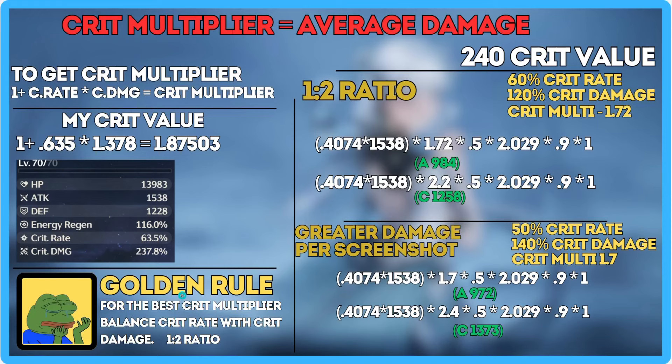The golden rule is you want one Crit Rate for every two Crit Damage, or two Crit Damage for every one Crit Rate. Doing so gives you the best average damage possible. With 240 Crit Value — which I'd say is average to low tier — the optimal split is 60 Crit Rate to 120 Crit Damage. That leads to a Crit Multiplier of 1.72, giving you an average of 984 and a Critical Strike of 12.58.